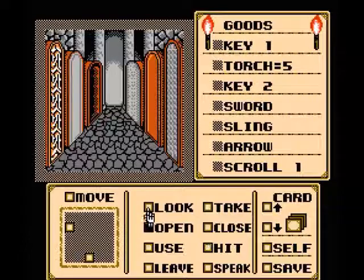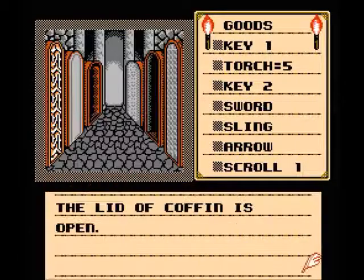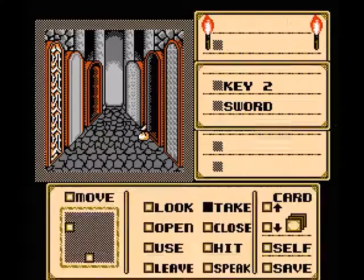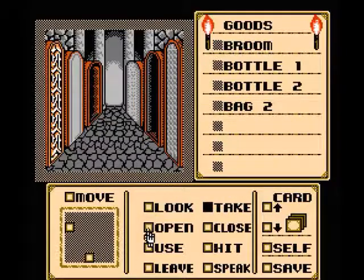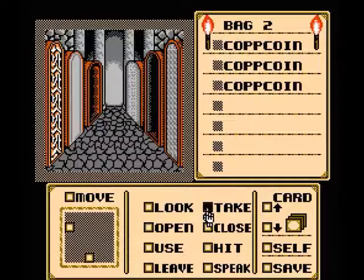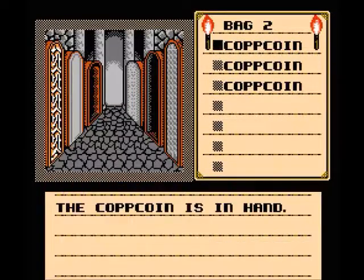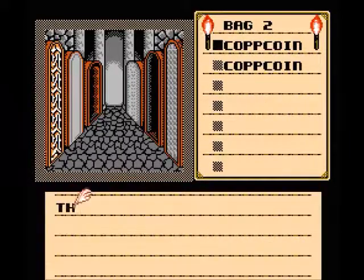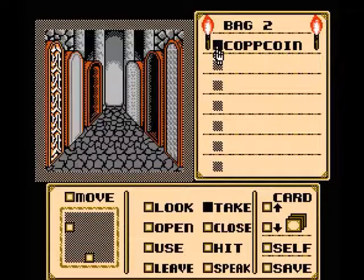Let's go ahead and open this middle coffin on the right here. We have this bag, so let's take this. Let's open the bag — we have these Cop Coins in here, so we're going to go ahead and take all these. Cop Coins in hand.